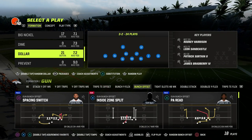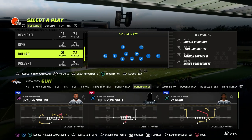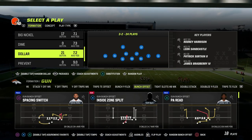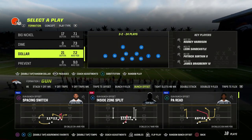In this video, I'm going to show you why Dollar is the best defense in the game, specifically DB Fire 2, because of the pressure, the alignment, the symmetry, and the adjustments you can make out of formation. This is a really, really powerful defense this year.